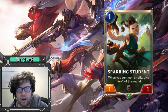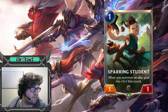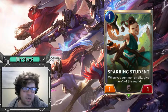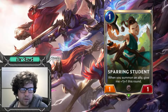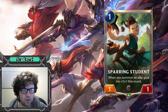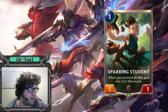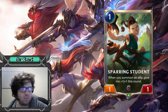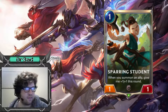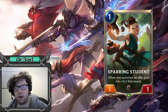Sparring Student is a lot better than I once gave it credit for. It's essentially another copy of Green Glade Duo with the added benefit of not being killed easily — if you simply summon something first. Green Glade Duo has the issue that you buff it up and then they'll just Vile Feast it down and you feel bad. But the Student has more wiggle room because if you summon something first before they try to Vile Feast, he's completely fine. He doesn't have elusive so he's not as strong, but you run three of them.